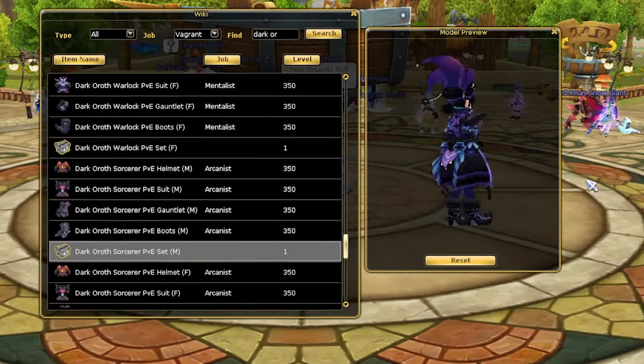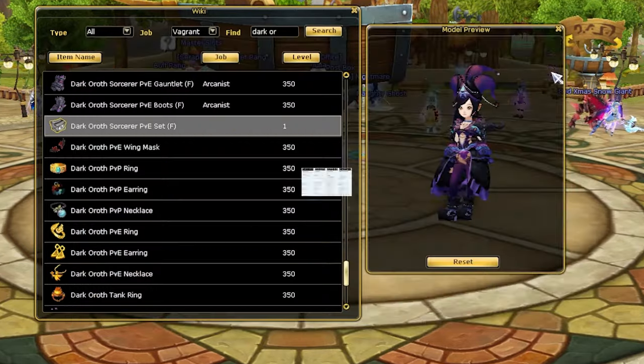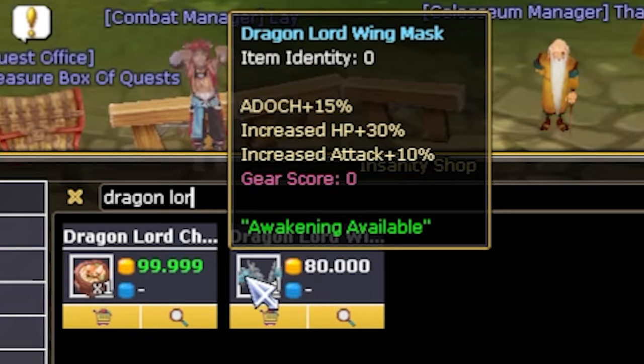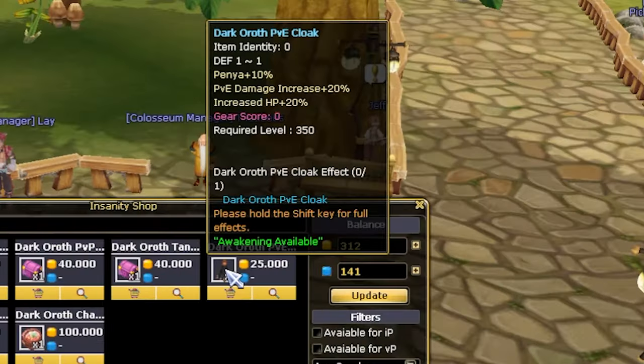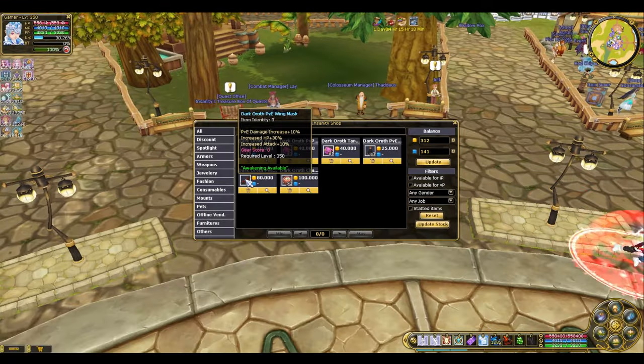They might cost more compared to the mythical accessories we've known before like Moonstone, but they provide more stance. They also have the Dark Aurath wing mask and cloak now, just like the old Dragonlord wing mask — concentrated again to add more PvE damage or defense from monsters or bosses.